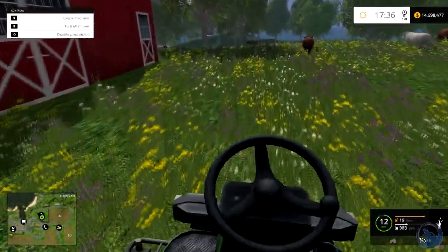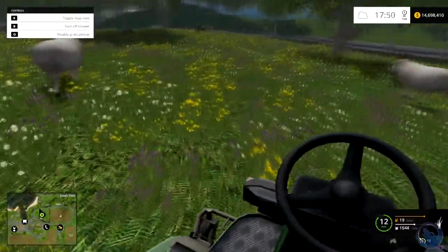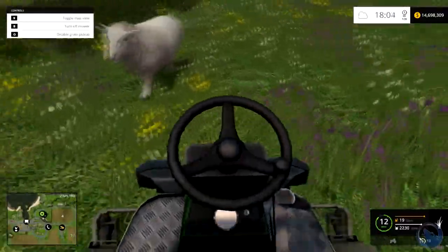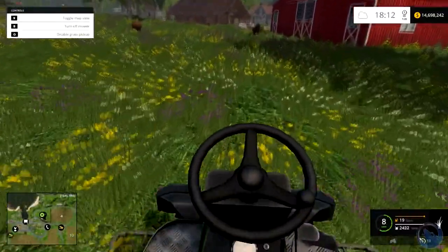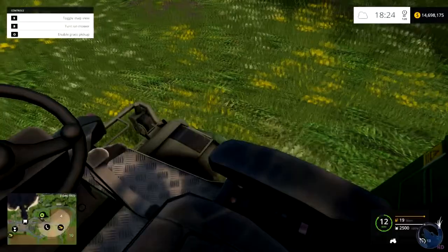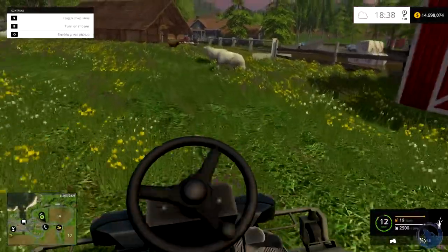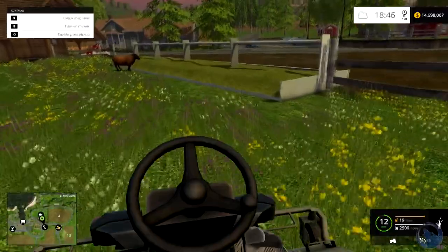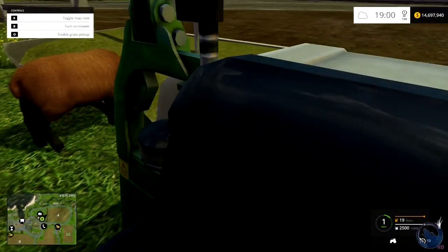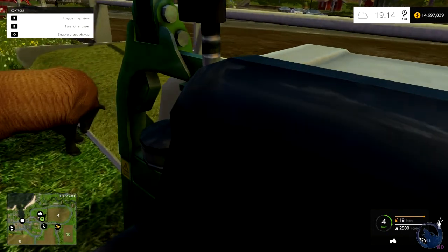Matt's farming simulator tutorial video — where we run over sheep and we don't give a care. This is actually kind of cool. It would be so cool if I could pull it over on this side and not have to drive around.